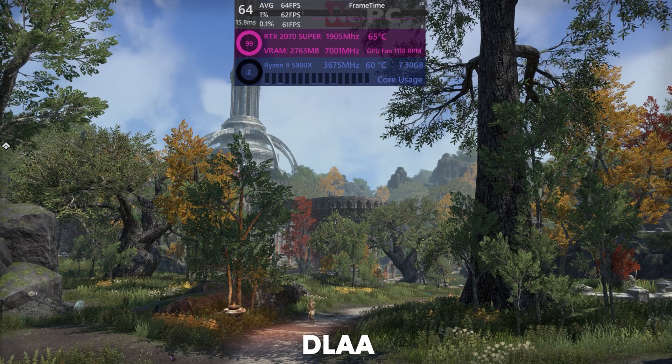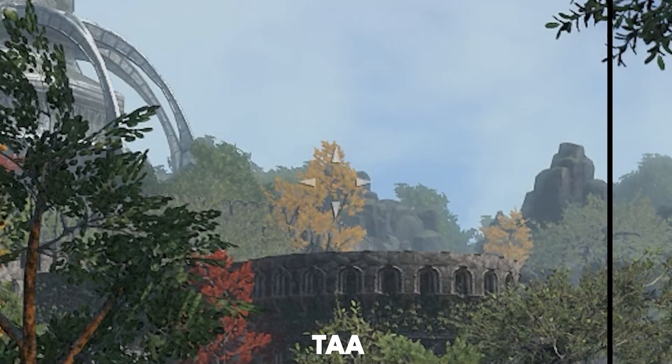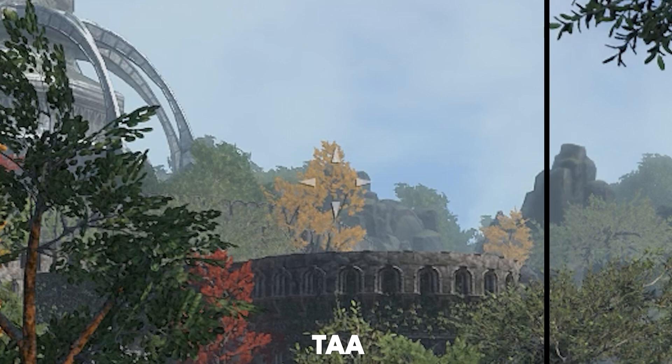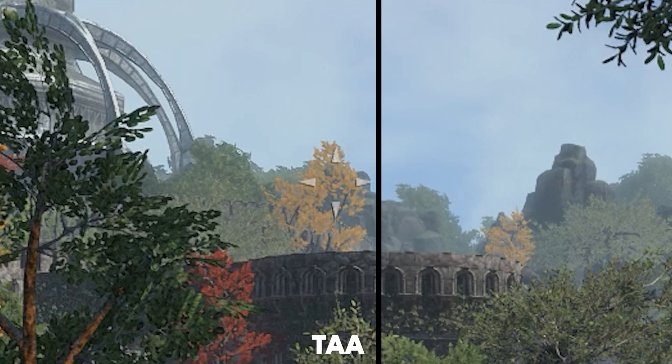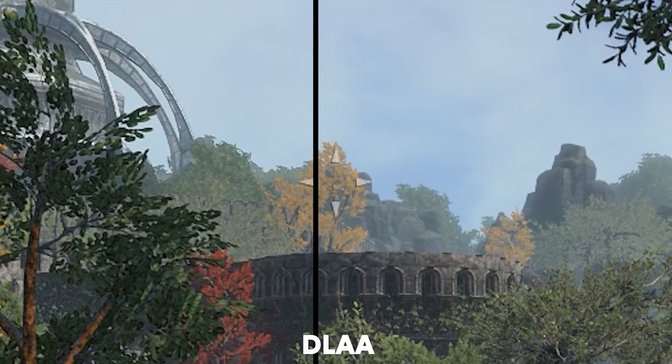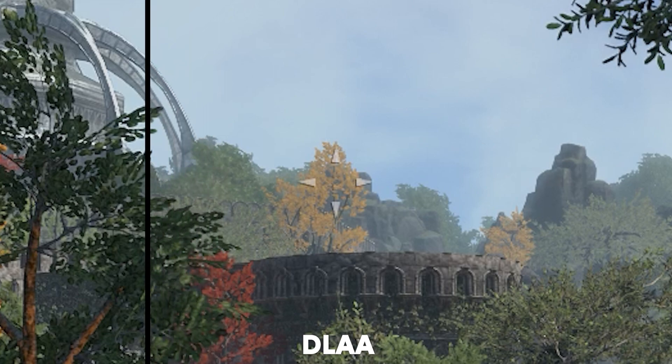Moving on to distant objects — please note this far away building. Here you can definitely see DLAA coming out on top, with the visual clarity of the brick building being far greater than DLSS. But again, I'm struggling to see a huge difference between TAA and DLAA. We are in 1080p here, as aliasing is far easier to show in lower resolutions. We can really see DLAA at work here, using AI to handle the anti-aliasing aspect of the render, and it's doing a pretty good job of it. Most notably, the upper rim of the building where it meets the background is far less jagged and somewhat smoother than even standard temporal anti-aliasing. You can definitely see DLAA at work, especially compared to DLSS.